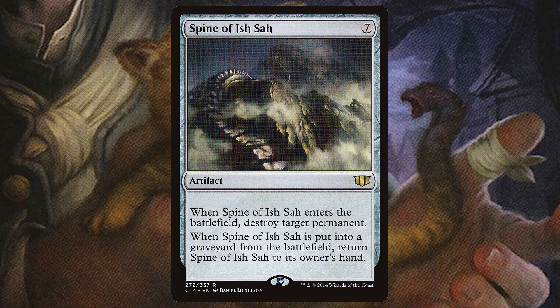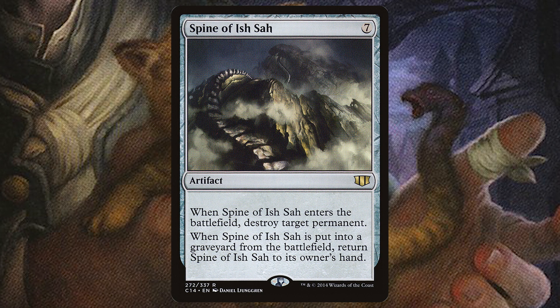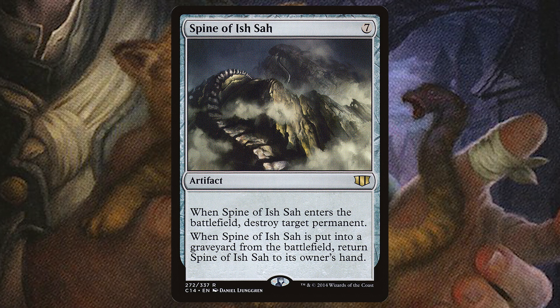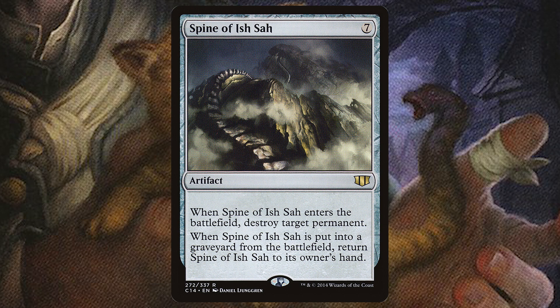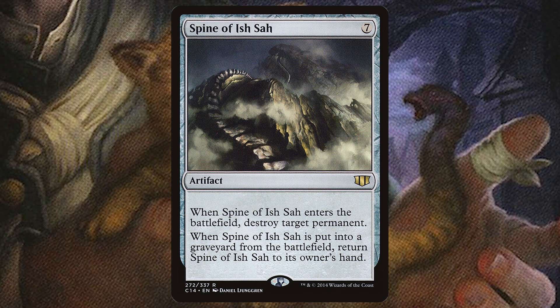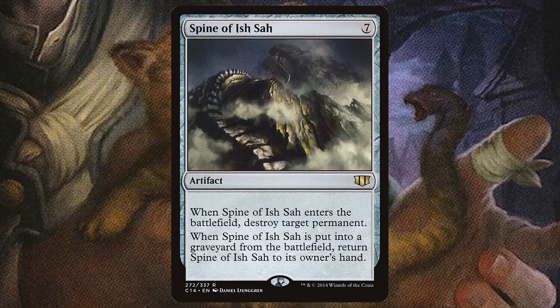Or Spine of Ish Sah — seven mana for this one, so we draw seven cards when we hand this off to an opponent. It is also great removal for destroying any permanent when it enters the battlefield. And if this is put into a graveyard from the battlefield, we return it to its owner's hand, which gives the opponent nothing to do with this — it's a useless artifact.